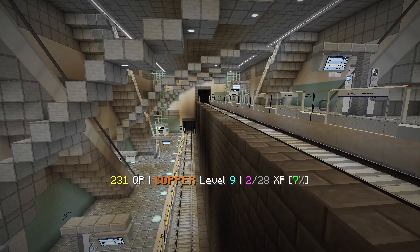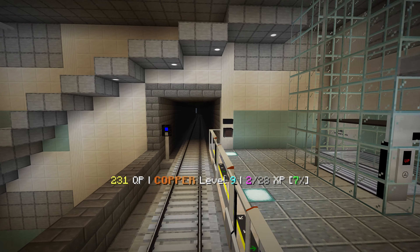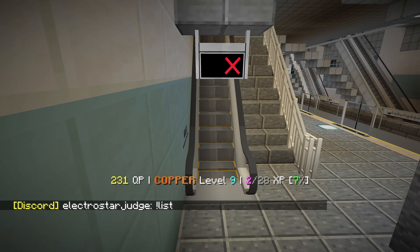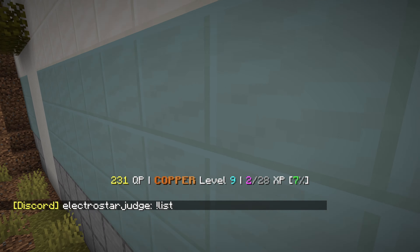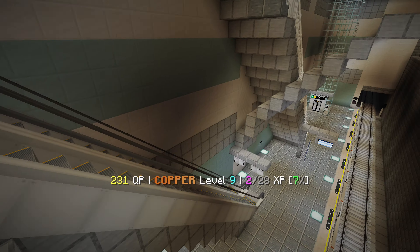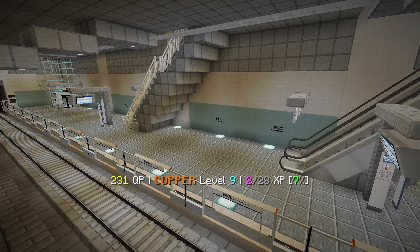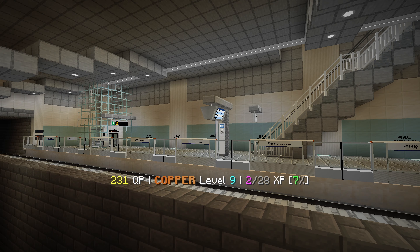One potential option since I'm starting my line is to put my platform along this wall, so this part can stick out a little to the open and create a cross-platform interchange with the existing platform. Unfortunately, people from the bottom platform will have to take an escalator up and around the concourse, but building on this wall provides a cross-platform interchange and we can have some windows on that side.